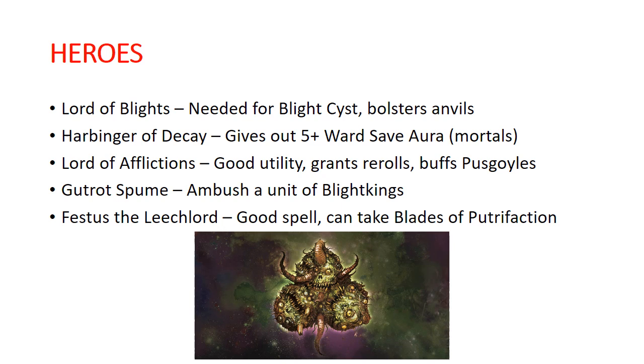If you have a unit of 30 Plague Bearers, they already have that ability, so it makes them minus two in melee and minus four to hit in shooting. That is going to make for some very difficult-to-move Plague Bearers. Your Harbinger of Decay gives out a seven-inch aura of a 5-up ward save to mortal units — so that is going to be your Blight Kings.